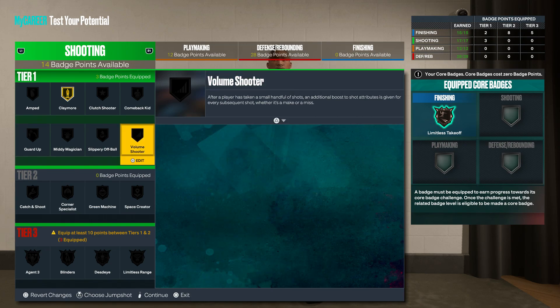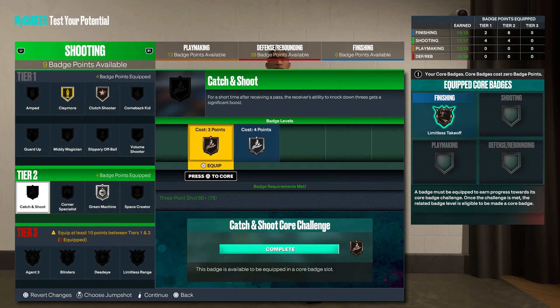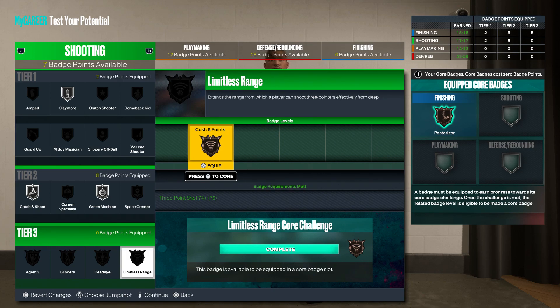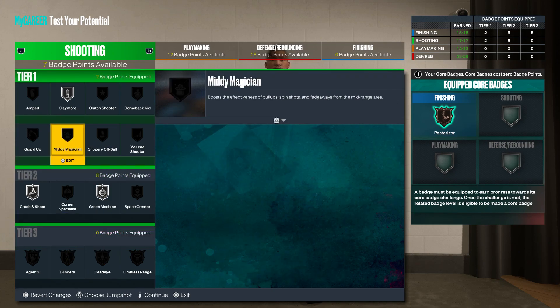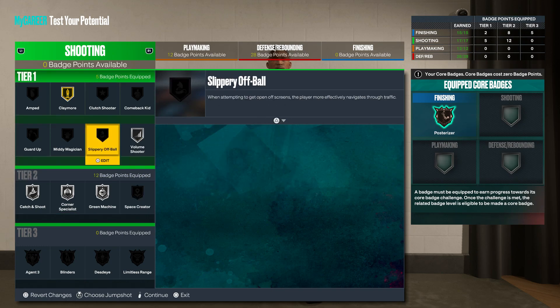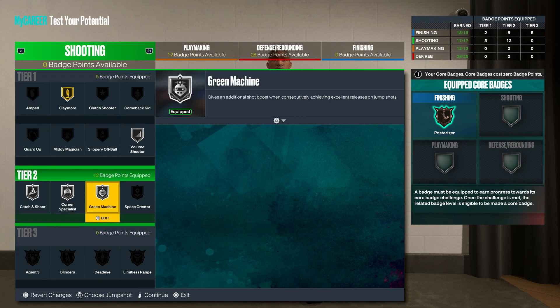For shooting badges, you'll want Claymore as a spot-up shooter. Depending on how many shots you take, add Volume Shooter. Let's also put Clutch Shooter and Green Machine — Catch and Shoot silver, Green Machine silver, Claymore silver. You can get Limitless Range too. Guard Up or Volume Shooter if you take a lot of shots. Shooting is pretty manageable — if you're in the corner as a perimeter lockdown, you'll be able to spark with this setup.